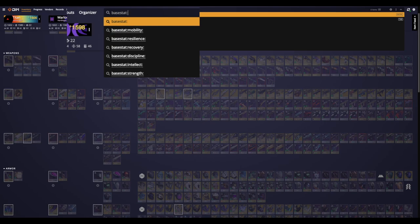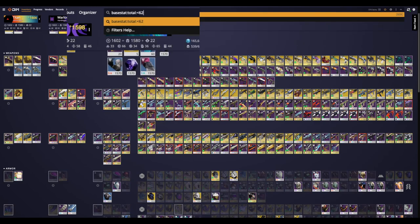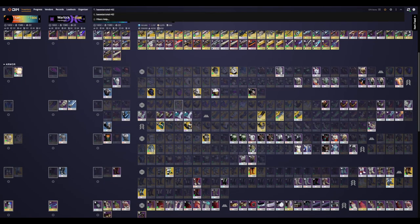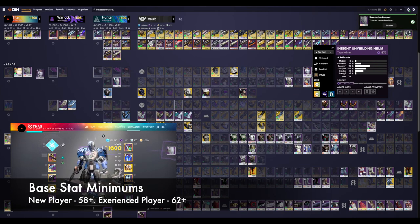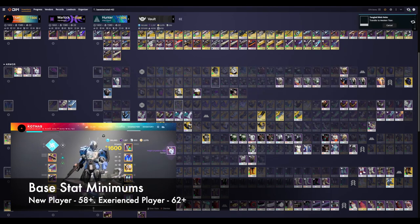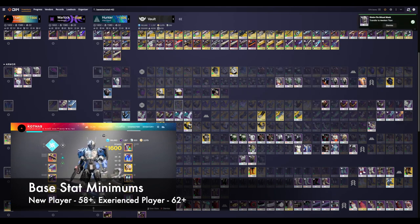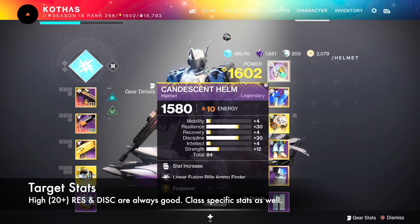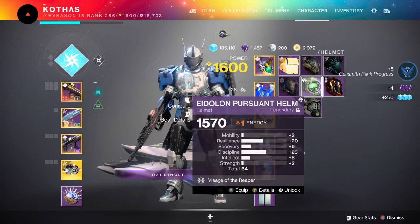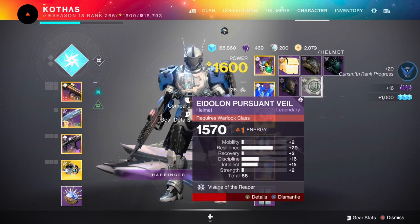Let's clear out some legendary armor now. In DIM, type in 'basestat:total:<' — then choose the lowest stat total you'd be willing to accept on armor. My recommendation: if you're brand new, I still wouldn't keep any armor lower than 58. Good armor is pretty easy to get. If you're a more advanced player, I'd recommend not keeping anything less than 62-ish, unless it has perfect stat distribution. Those are just numbers that work for me. If you've got any really high stat base armor that's rolled in all the wrong places, get rid of it. As a general rule of thumb, you want to be looking for spiky stats, especially in resilience and discipline if possible. Any evenly distributed pieces are generally not worth your time. You cannot go wrong with resilience and discipline.